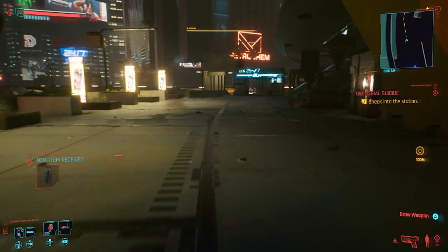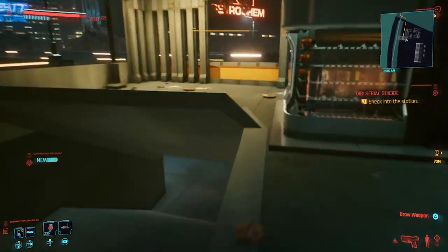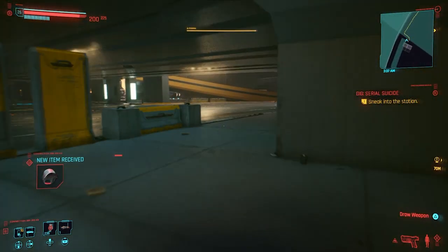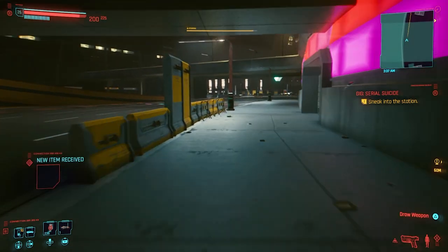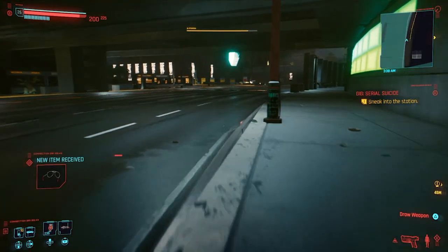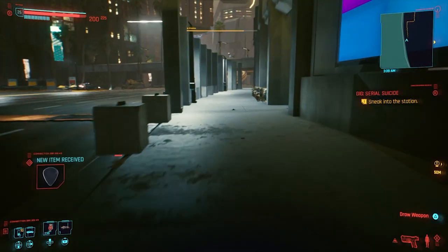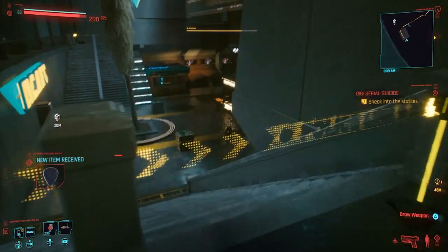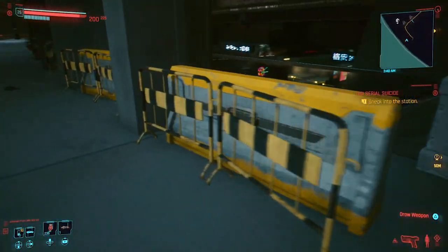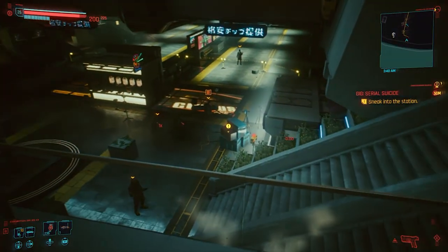Once you're there you want to turn right and then go forward. Keep going straight, then go down, keep going. On your right there is a set of stairs that you can take to go down. Keep going — right here. Don't go down yet; there will be enemies as you can see here. The legendary item is in the box where the marker is — this box.